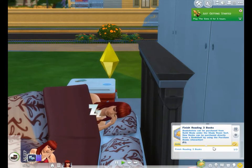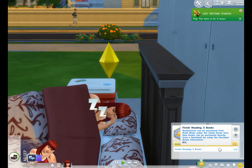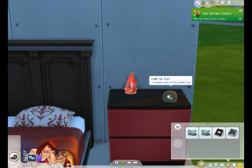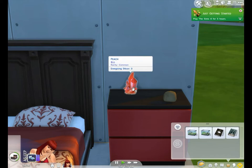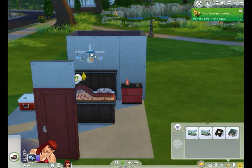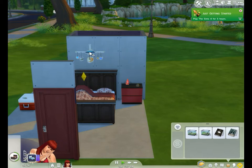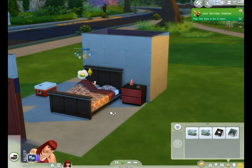For her aspiration, she needs to finish reading two more books. She's been saving this Peach Crystal, and I got her a lump of clay to play with — it makes her inspired if she ever needs to be. The Peach Crystal lets her study it to become focused. We also have this Work Reward Solar System Light, which is a focusing object. If I enable the Emotional Aura, it will produce focusing in this immediate area.